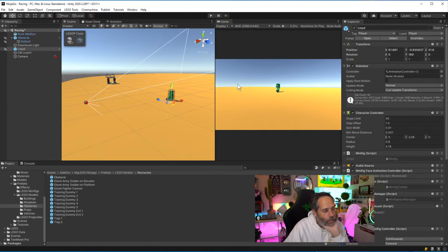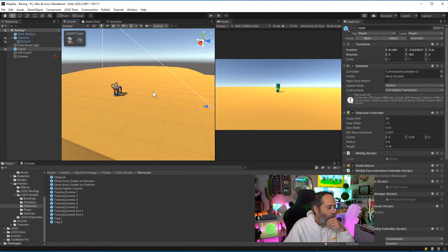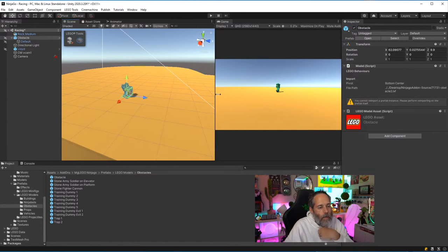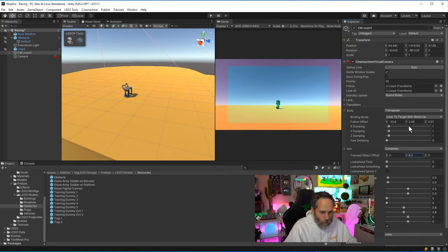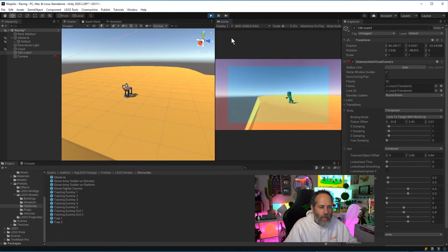That's step one of a simple obstacle racing game — being able to actually dodge the obstacle. Let me think about what to put in next. I don't like this camera view though — let me adjust the aim and figure out how I want to set up this shot for the final game layout.